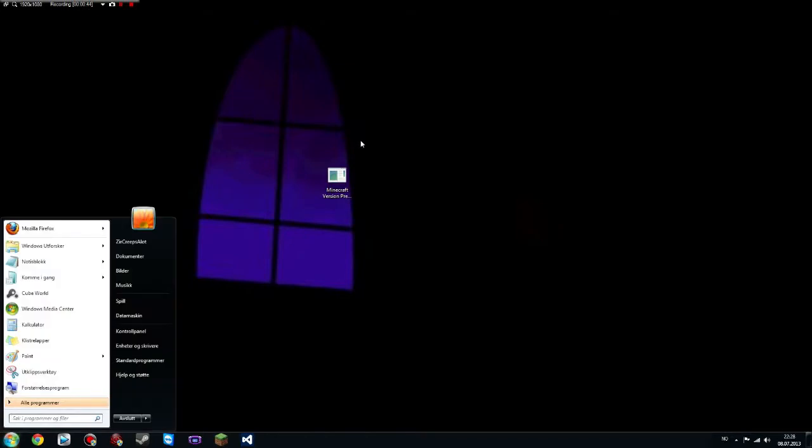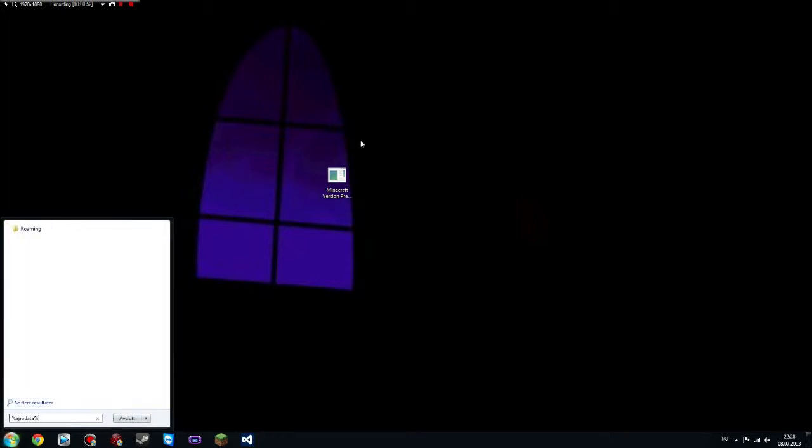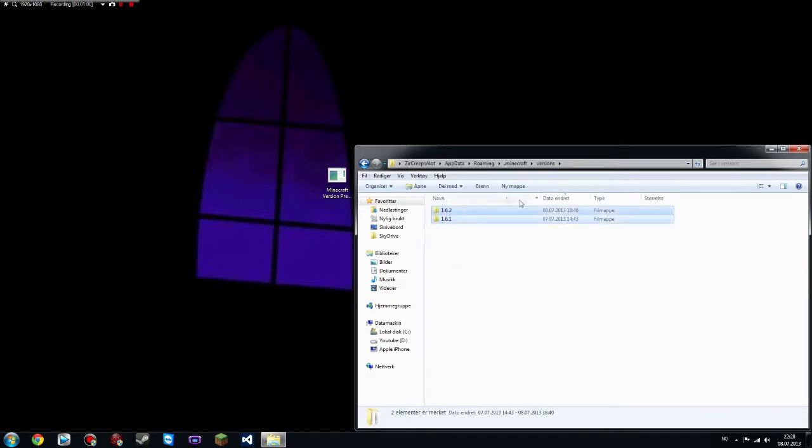So basically I'll first go to my Minecraft folder, which is under %appdata% and the roaming folder, and then .minecraft and versions. So here I have these two things that are currently installed — the two versions. But these cannot be used to play any kind of mods, because every time you start a game using one of these it becomes force updated, meaning that you lose all mods that are installed on it.